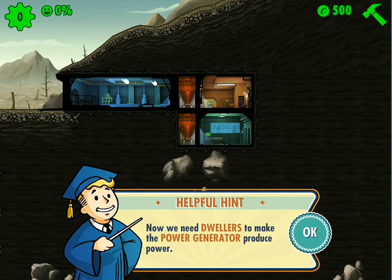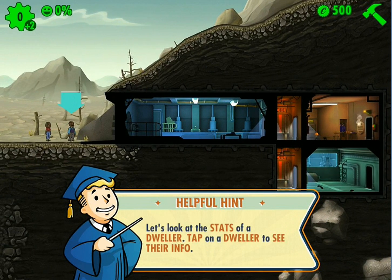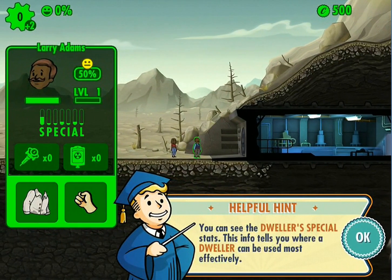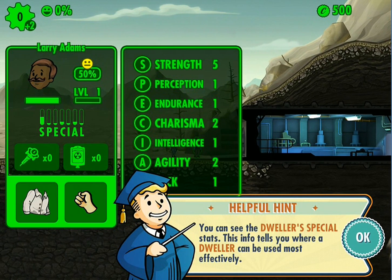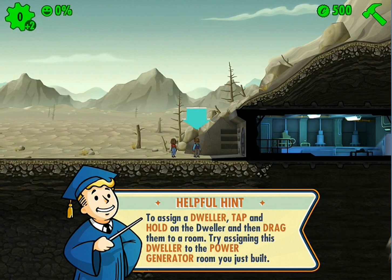Now dwellers need to man the power generator to produce power. Look — new dwellers have shown up at the vault door. Let's look at the stats of the dwellers. Tap on a dweller to see their info. You can see the dwellers' special stats — this info tells you where dwellers can be used most efficiently. Strength — he's strong. Now to assign the dwellers, tap and hold the dweller and drag them into the room.